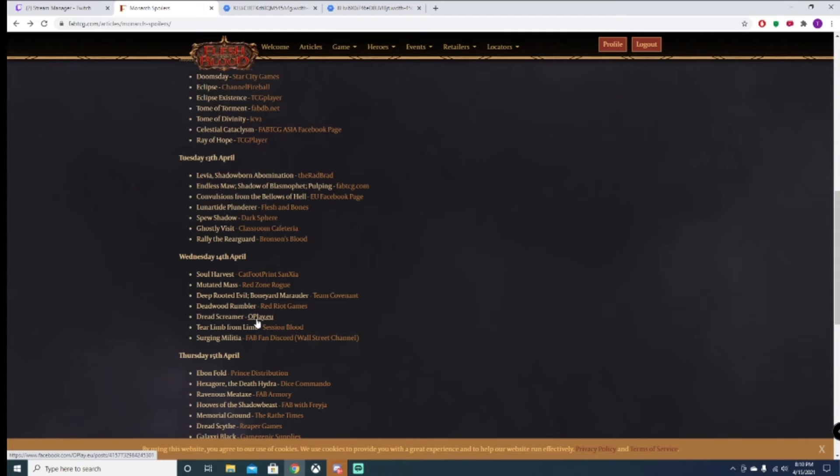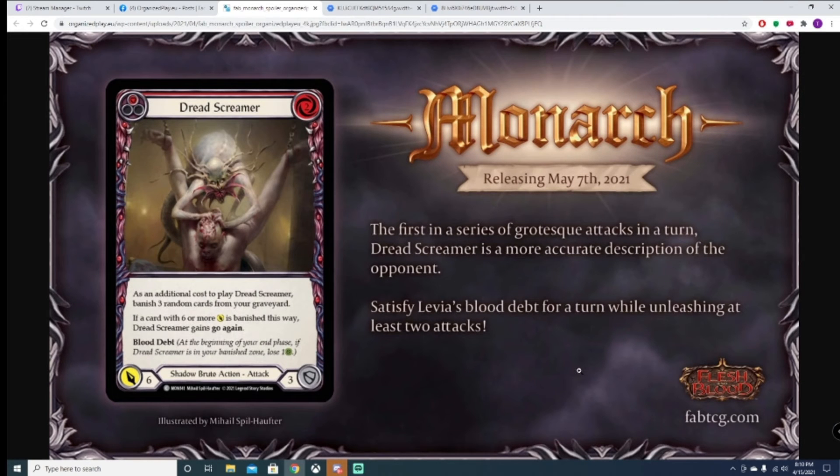Dread Screamer should be next. As an addition to the cost of playing Dread Screamer, banish three random cards from your graveyard. If a card with six or more attack is banished this way, Dread Screamer gains go again. Blood Debt. Six damage. Red pitch, two cost.